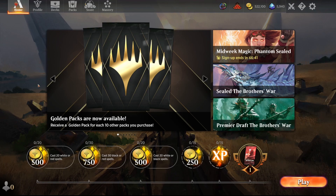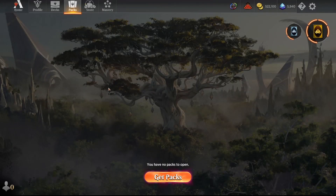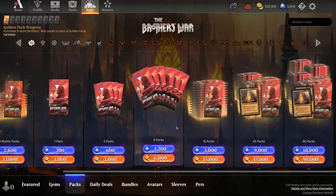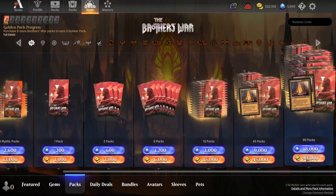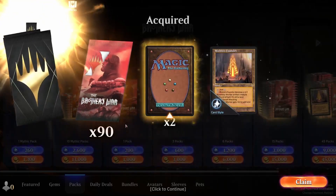That's about 1.6 times your value in terms of rares for Brothers' War packs. We're just going to hop right in, get some packs, and show you how the golden packs work. If you have excess gold, you're really going to want to spend it on Brothers' War packs, because it's not guaranteed that these golden packs are going to be available for future sets.